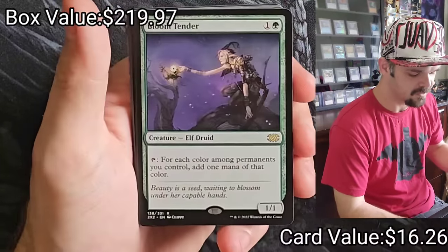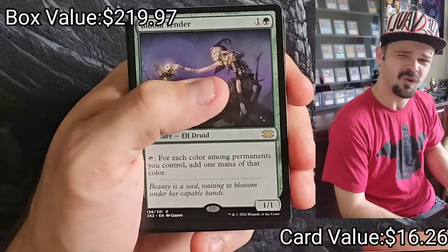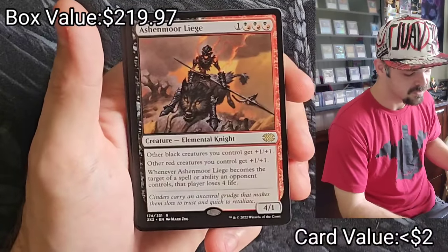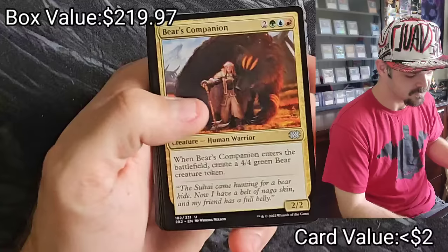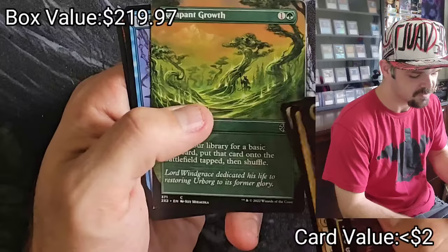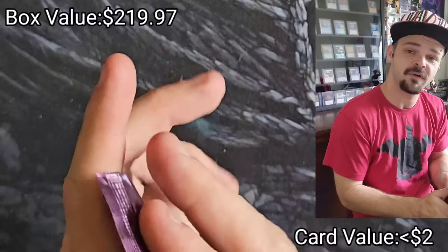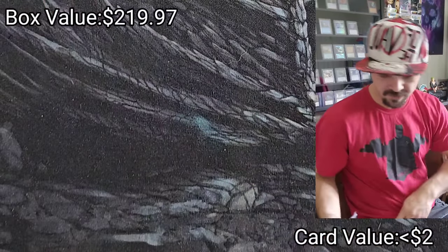Stormfleet Pyromancer, Last Breath, Bloom Tender — super solid card, I don't think it's worth a whole lot but it's still super solid — Eshenaur Leech. And then we're just gonna flitter through real fast. Rampant Growth. We've seen most of them already, those commons and uncommons.